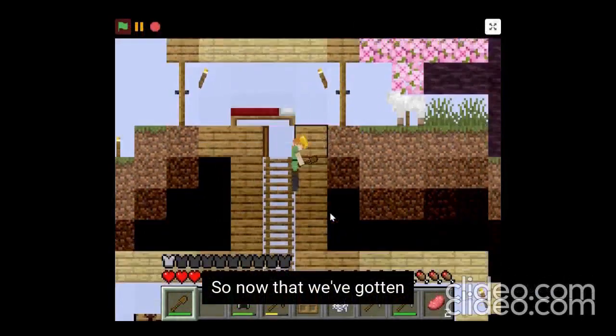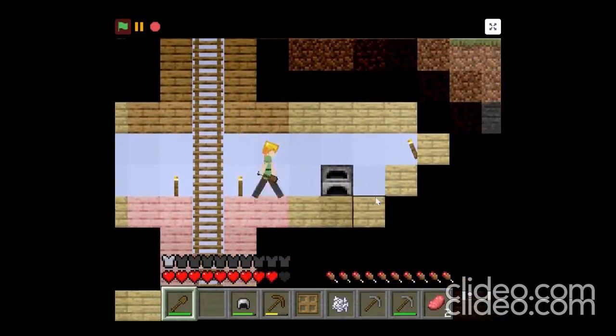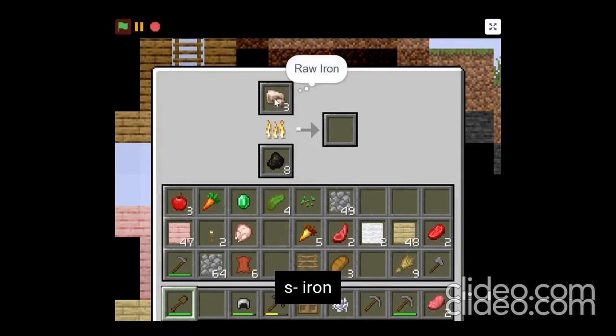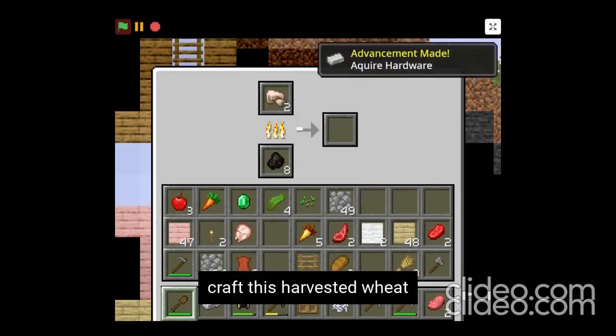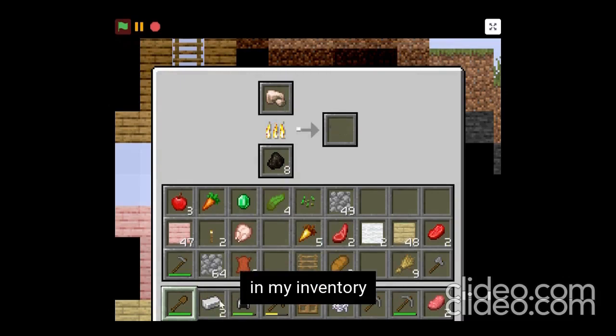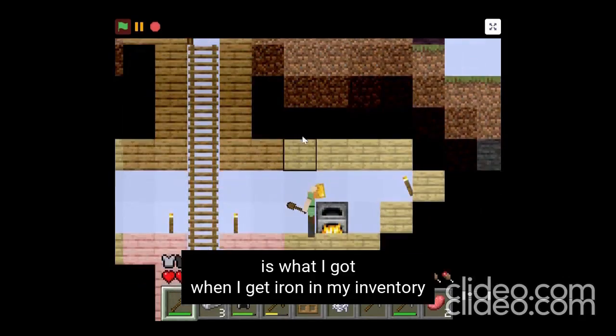Now that we've gotten some iron we definitely need more, but first I'm going to smelt everything that can be smelted - the iron, the chicken, pork, beef, and mutton. I'm also going to craft the harvested wheat. Since I got the iron in my inventory I got the achievement 'Iron Harvest'.